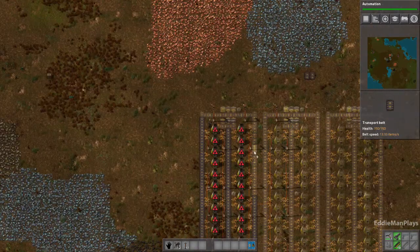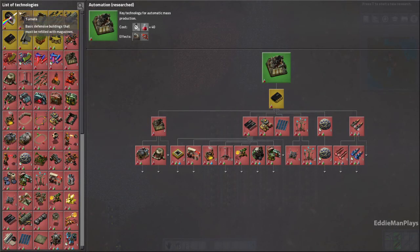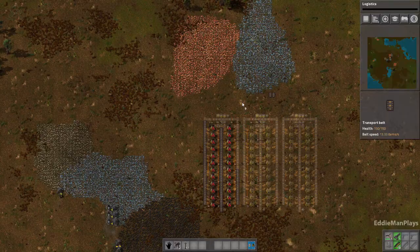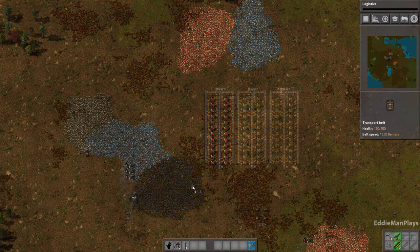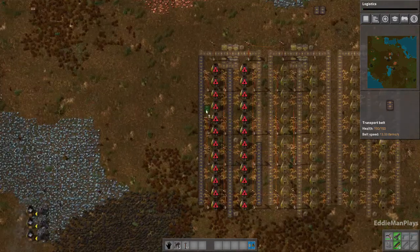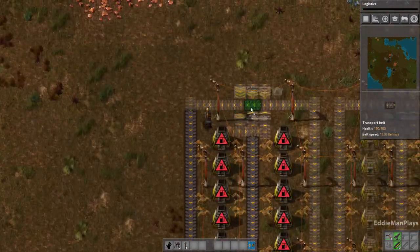Automation is complete. Let's go ahead and do logistics. The coal is here, so we're going to run the coal up and down — it's on the right side, the correct side.